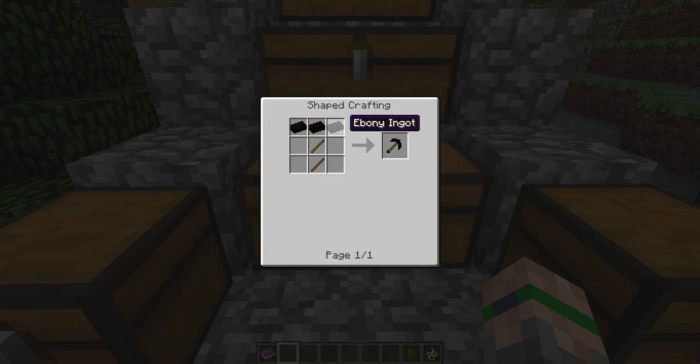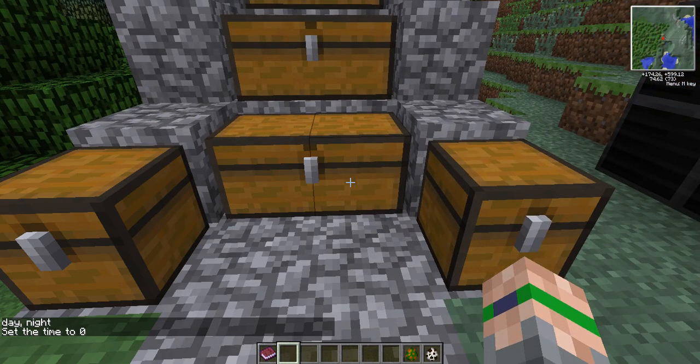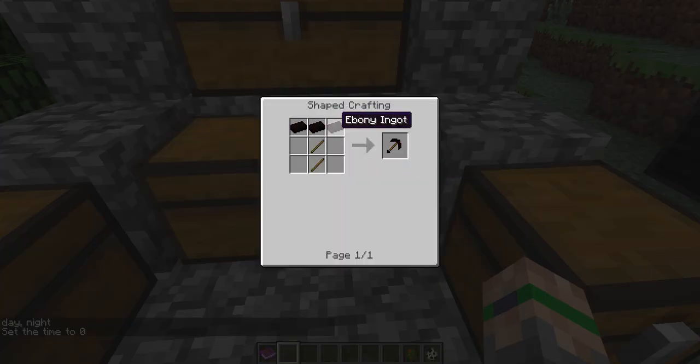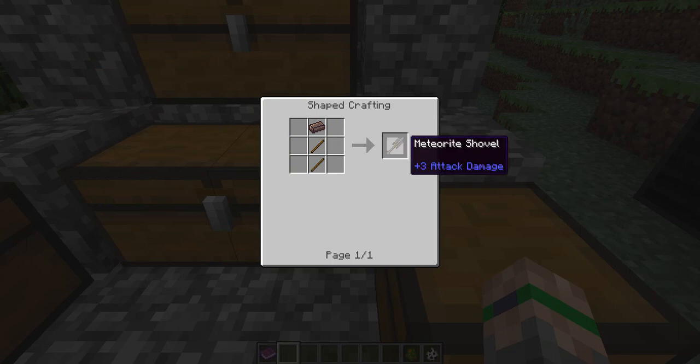Next up we have ebony. You need ebony ingots — that is when you take a smelter and you smelt the ebony ore. Then you can make all these items with the ebony ingots. For meteor items, you take meteor ingots — to get them you must smelt a piece of meteor and you'll either get a meteor ingot or an impure meteor ingot. You smelt those blocks and then you can make things like a meteor shovel. That looks pretty sick.